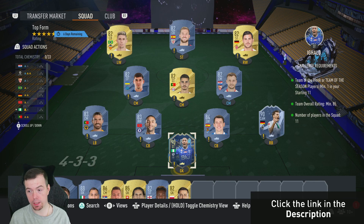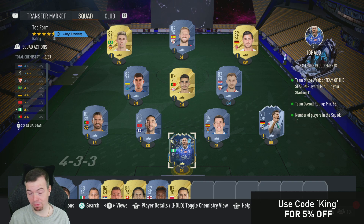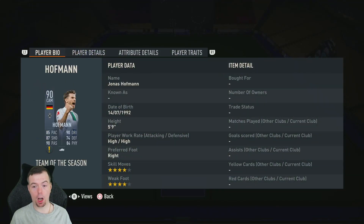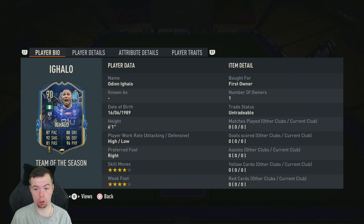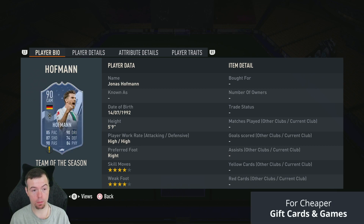Requirements for the Top Form SBC: you need a team of the week or Team of the Season card. Go for TOTS cards because they're cheap right now. High-rated fodder is cheap, but low-rated fodder is not cheap at all. You need an 85-rated team — cheapest way to do this is two 90s, one 84, two 83s, and six 82s with 11 players. Your cheapest 90-rated cards right now are Igarlo and Hoffmann, fluctuating around 23.5k each.